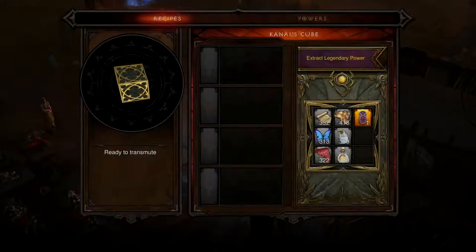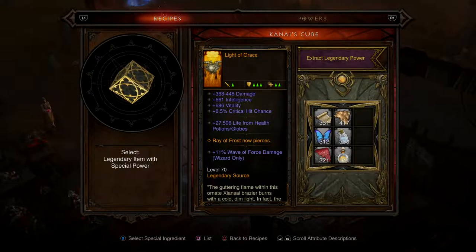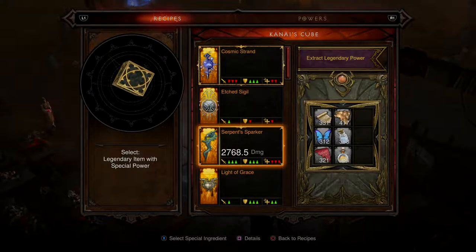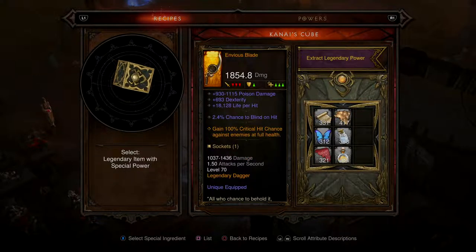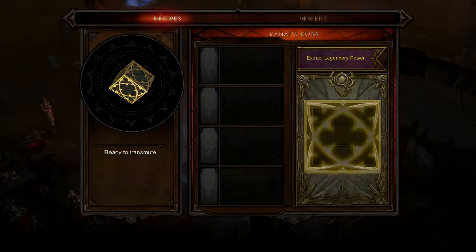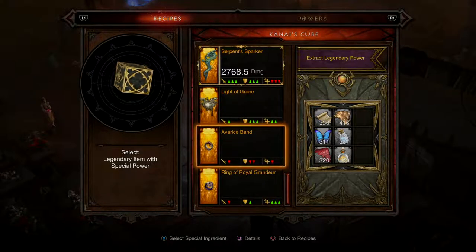This one gives 200% bonus damage but I'd have to give up an ability slot. I'm tempted to wear it and make myself more powerful. The extra Hydra at one time — I'll get rid of that as well. Each time you pick up gold it increases your gold and health pickup radius by one yard for 10 seconds — not very good, but might as well extract it.